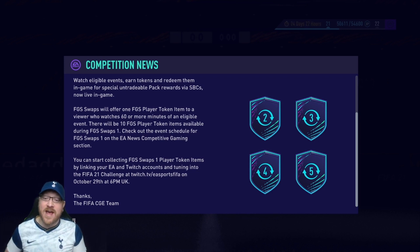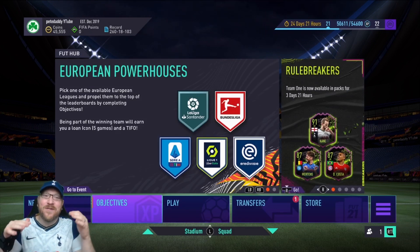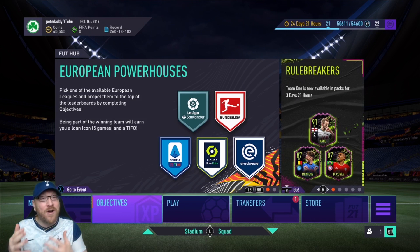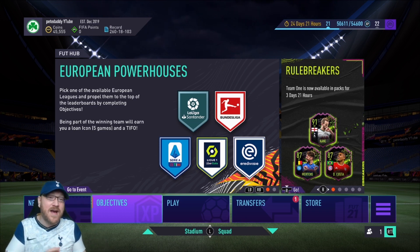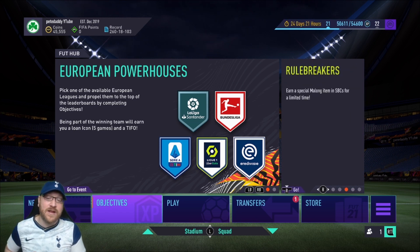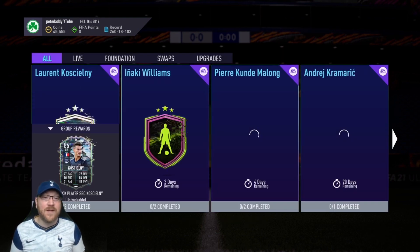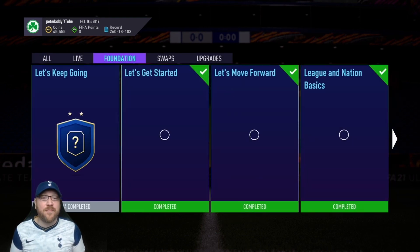So first things first, what we're gonna have to do is link our accounts. Let me show you the rewards that you can possibly get. Just to give you my opinion on this, it's a little meh. In the past they've had something like a Prime R9 or a Prime Hullet as a reward, and no one ever gets it, so people are watching hoping they get something and they never do. At least this should guarantee that you're gonna get some type of reward. And if we go over to our SBC, we have a whole new swaps tab open.